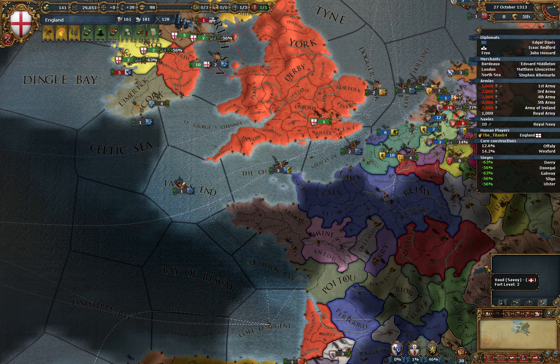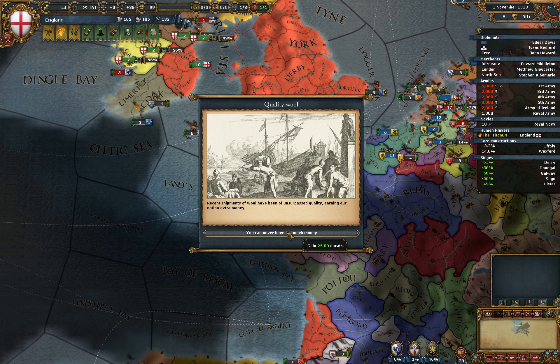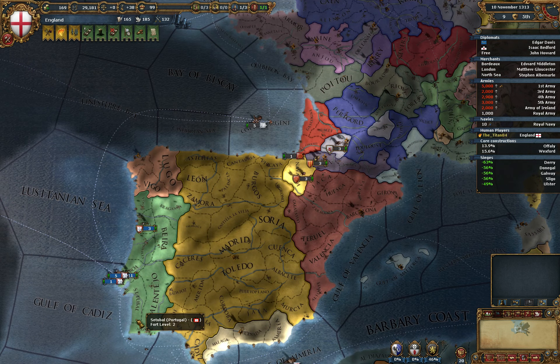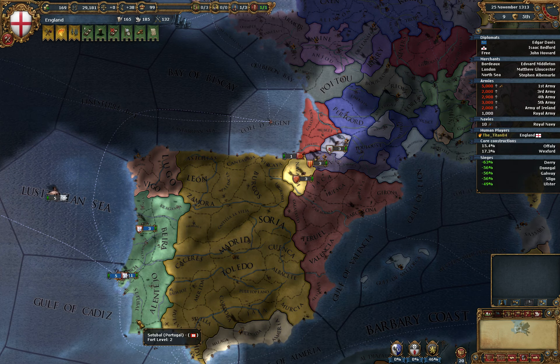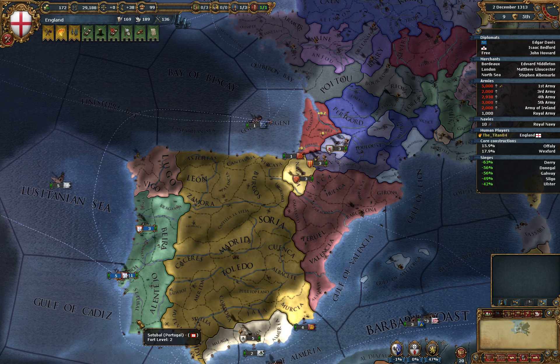You need Tech 14 Admin and Diplo before you can actually go exploring, apart from Portugal which gets it at Tech 9, and DAP — a small island nation north of Indonesia — which gets it at zero, so they can start off instantly, but they are a one-island nation.